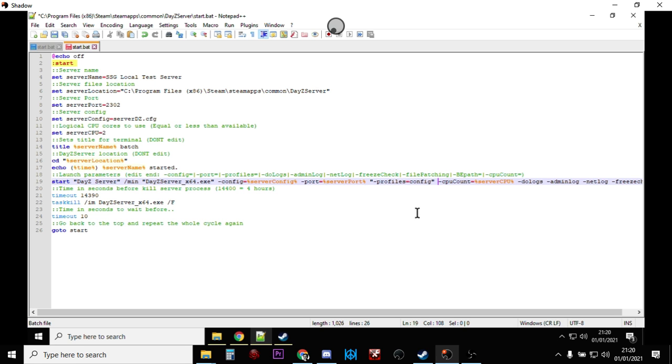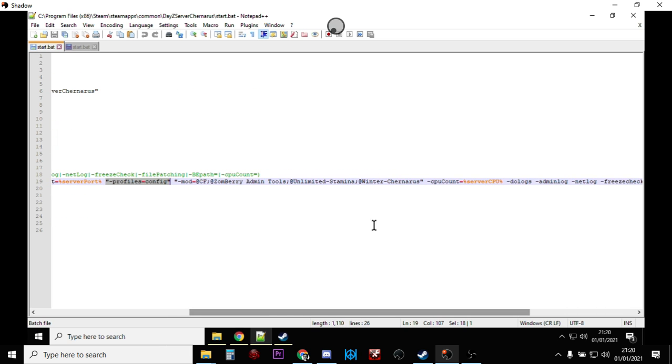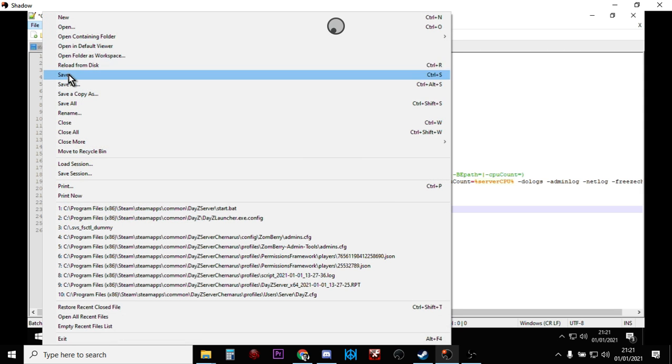I'll be doing other videos about adding mods, but just to show you briefly: if you want to add mods you add something like -mod=@CF;@ZombiAdminTools;@UnlimitedStamina;@WinterChernarus. That's how you add mods — but that's for another video. For now, let's just save this and get the server fired up.